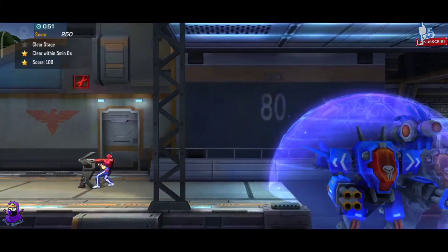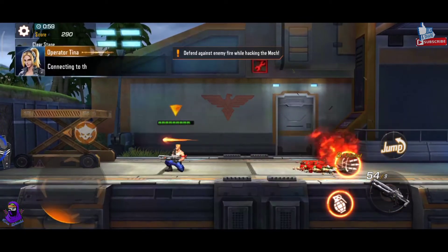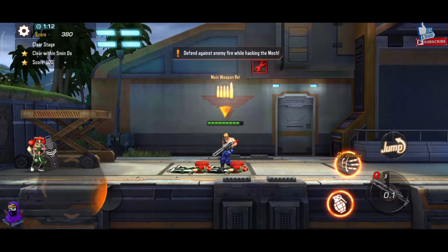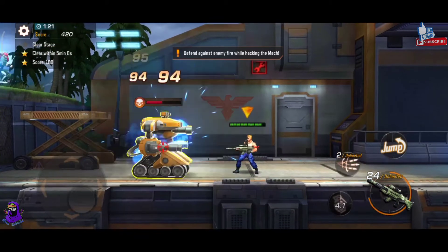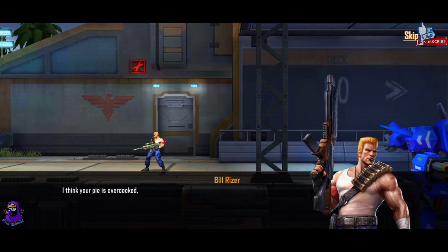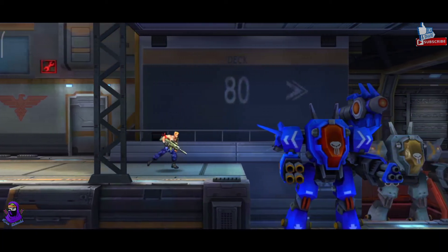Watch closely. Almost there. Just a little more. Easy as pie. My hacking skills are second to none. Think your pie is overcooked. Felt slower than normal. You're welcome, Bill. What's this? Uh-oh. Get in the mech and leave — pronto. Red Falcon just launched quantum warheads right at your location. This place is gonna be a pile of ashes soon.